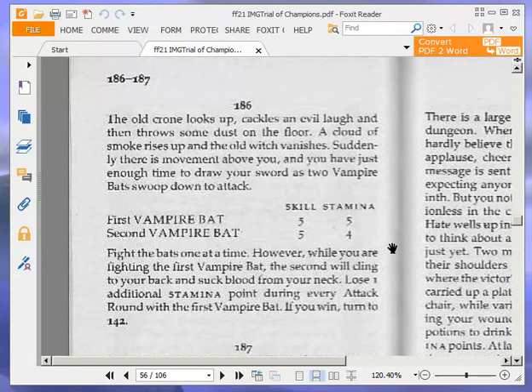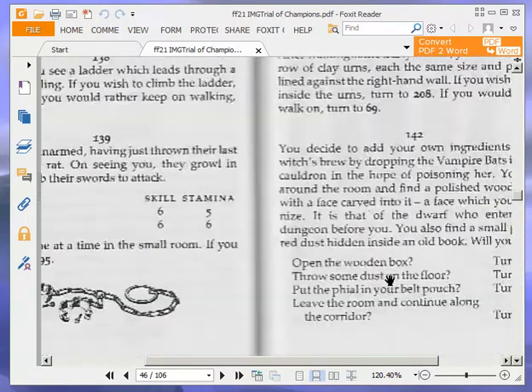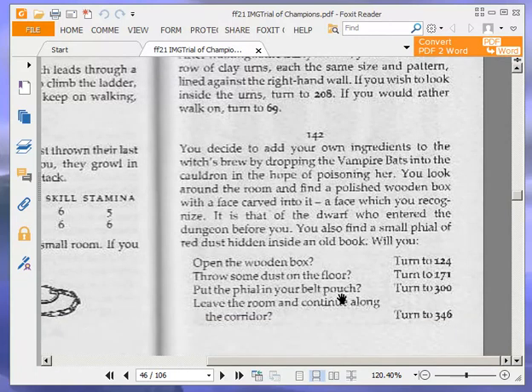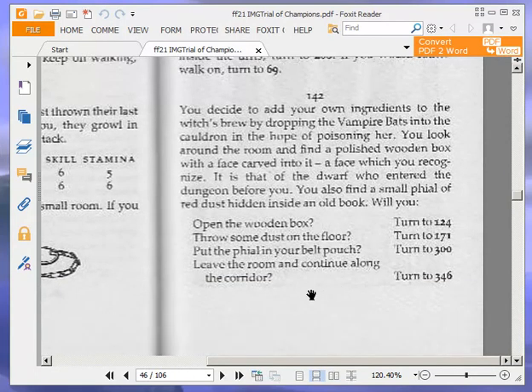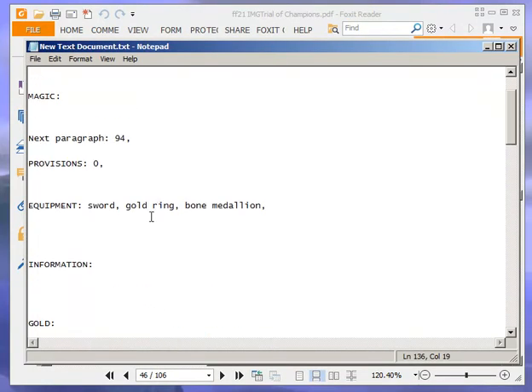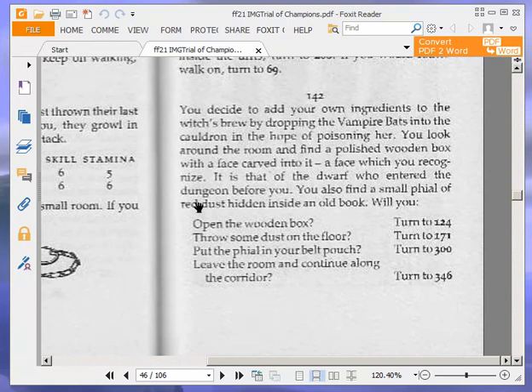If you win, turn to 142 — we did, so let's go. I am going to do paragraph 142 in the next video. I've done the boring bit which is the battle, but now I will save the interesting paragraph for the beginning of the next video. We've done about 35 minutes. So thanks for watching — in the next video we'll be starting on paragraph 142 and dealing with the cauldron and stuff. Thanks again and goodbye.